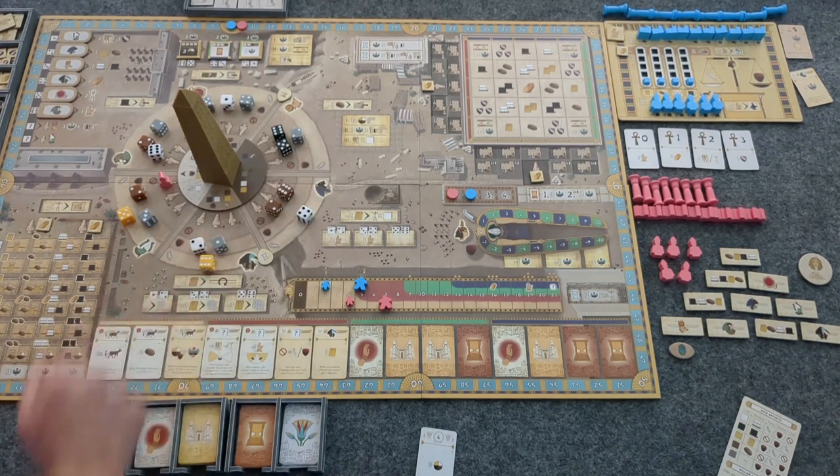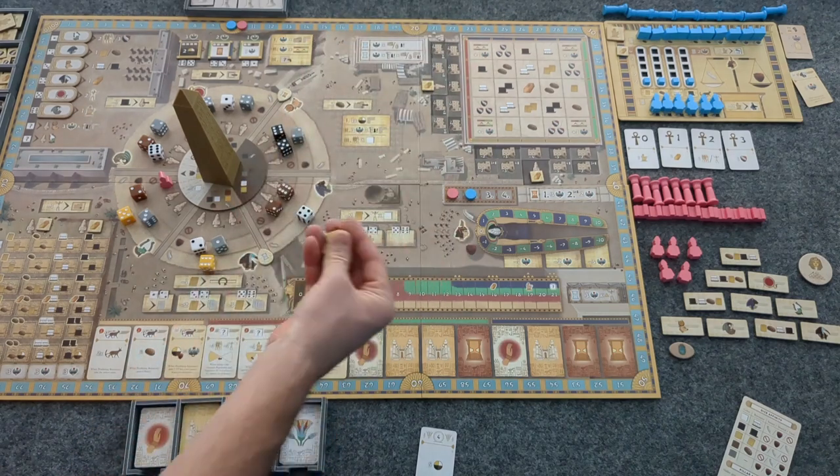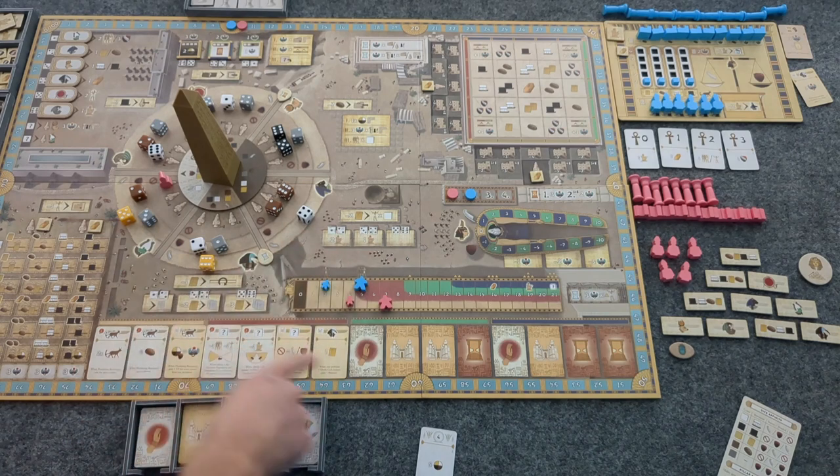I could use a Scribe to change a die to a four and grab just two cards, and I would only need two Papyrus. But is that worth a Scribe? I'll say no. I'll take the three, take a Blessing, and go for it.